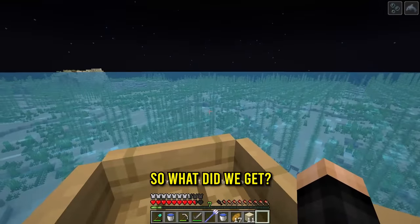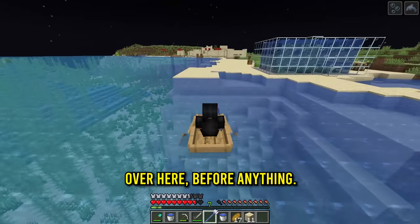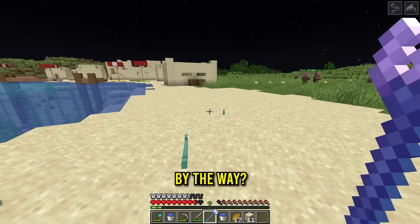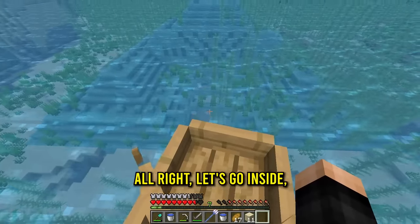We got evolution two: sharpness one. Let me make it all the way over here. It looks like a pretty much normal monument but without the fish. Can I throw this? Oh I can - I can super throw it, that's cool! Big old ocean monument trident thing - let's go inside.